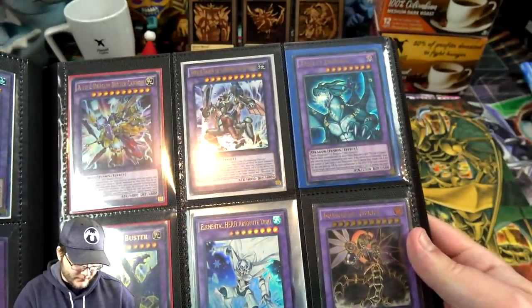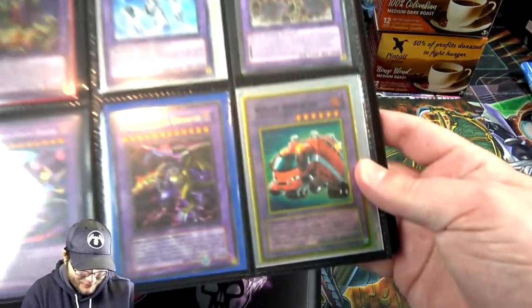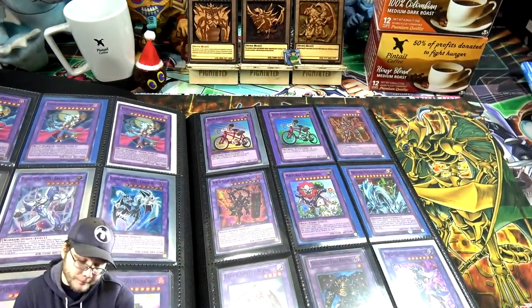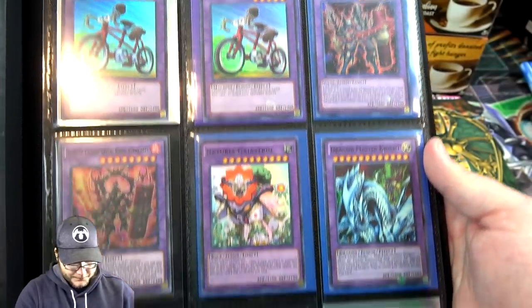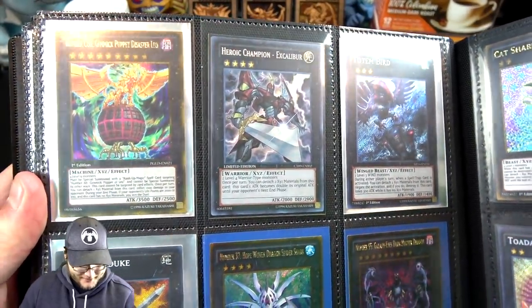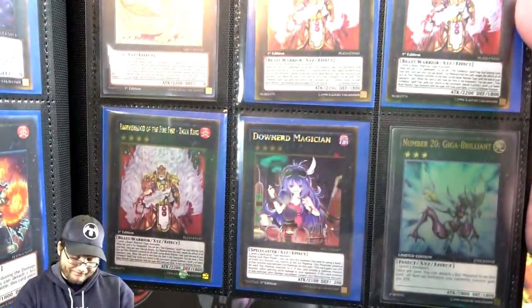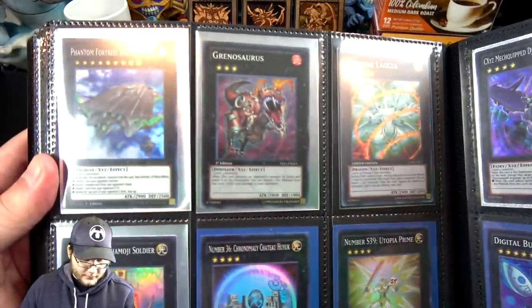Even a Flare Neos is pretty cool. Infernoid — that's another Ultimate Rare for us, First Edition too. I think that Rescue Roid is fake — I don't remember Rescue Roid ever being gold. That one's a fake, but it does look cool. I won't sell it to anyone though. Number 95 — you're still banned, maybe one day. Totally Awesome — the name is fitting. Red-Eyes Flare Metal — that's pretty good. More Ultimate Rares. Lockheed is pretty good there. Even Herald of Perfection — that's pretty nice.